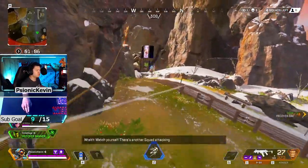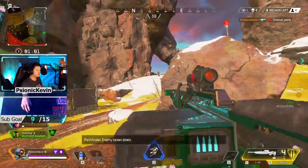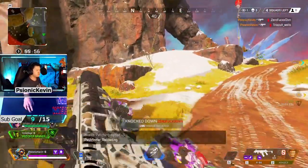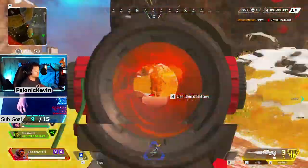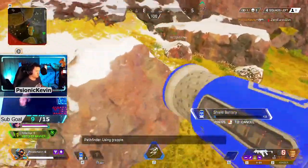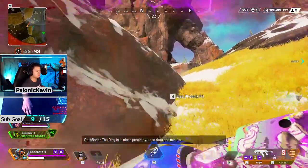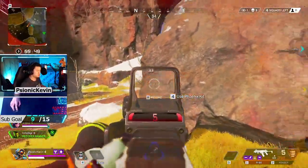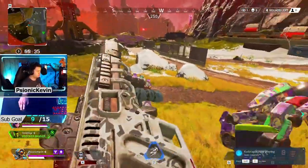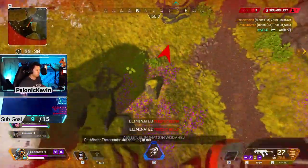I also like that throwables were nerfed to one per inventory slot, but the overall med change is kind of weird — I'm personally not a fan. Evo Shield should not be in pubs and ranked; I don't understand why it is, because they said specifically they were going to keep it just for the LTM and collect data on it before choosing to implement it. They also fixed the Valk bug where Mirage Voyage was the only place you could get one, but now that more people are getting the gold armor there's an excess throughout the map and it doesn't really feel balanced.